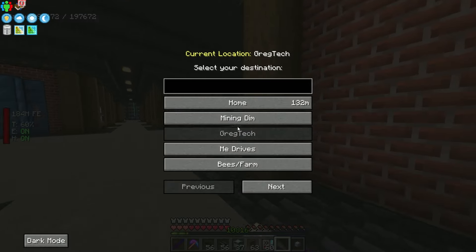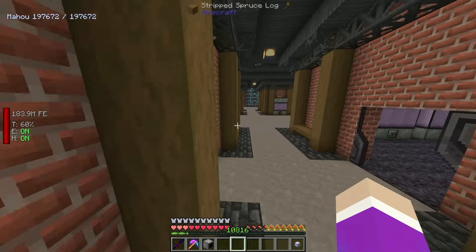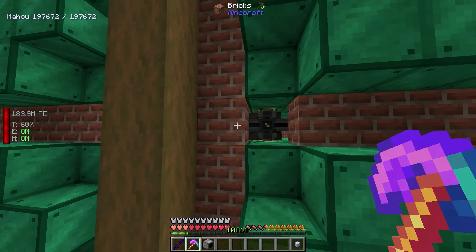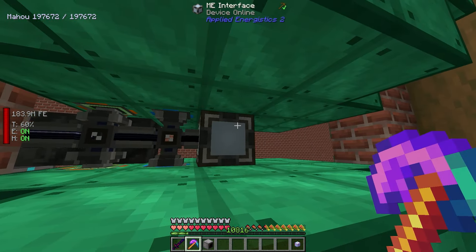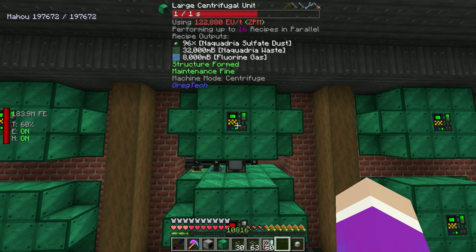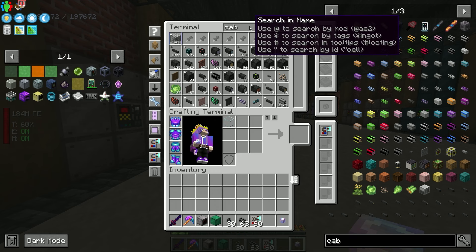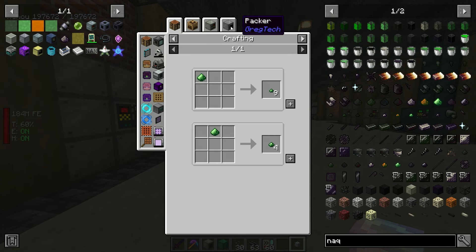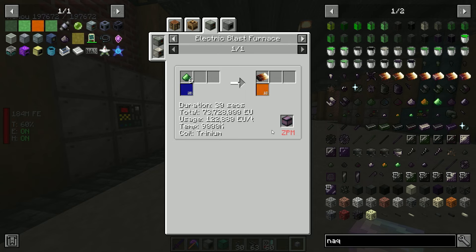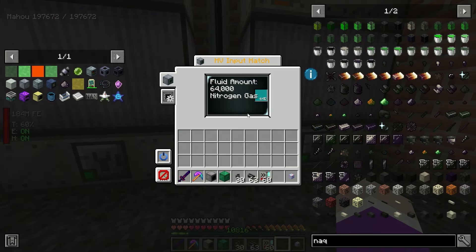Setting up naquadria solution and sulfuric acid going into a mixer with auto-eject out into an interface. We need a cell for the output fluid. Then centrifuging gives naquadria waste, which distills back into more naquadria waste, sulfuric acid, and gallium sulfide. Setting up an ender tank for the sulfuric acid output. Upgrading to ZPM tier power - trying out the four-amp converter which should work much faster than a single ZPM energy hatch.